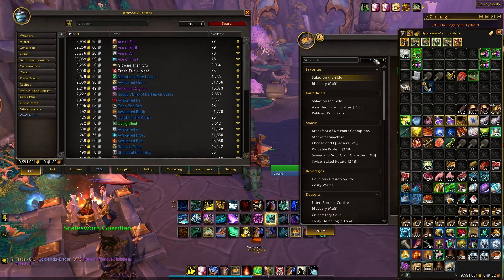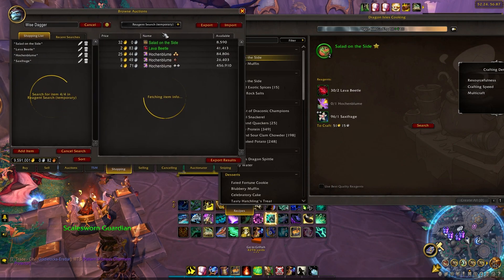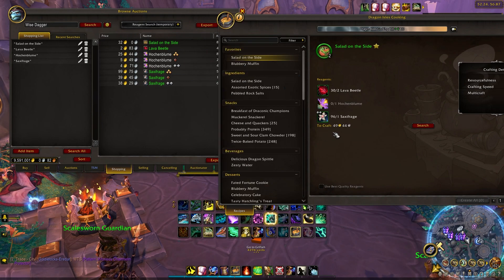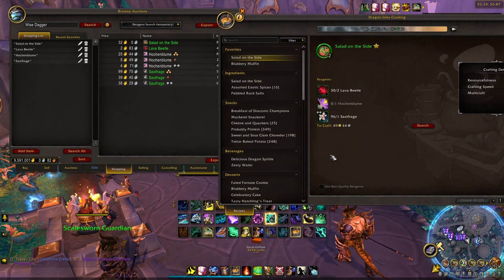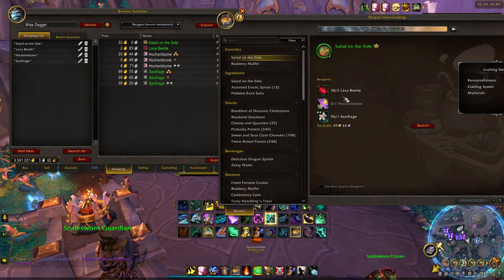Salad on the Side is probably the hardest recipe to get technically, because it is a renown recipe requiring Renown 13 with the Dragonscale Expedition. Most people can hit Renown 13 — just keep working on it. Once you do, you can purchase this recipe. It's a finishing crafting reagent that you apply to other cooking dishes to gain a ton of multi-craft. Opening the auction house, you can see the crafting cost using Auctionator's search — currently about 50 gold per craft, and you craft two per craft.